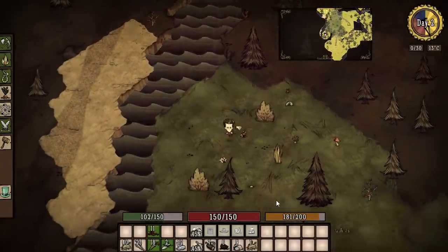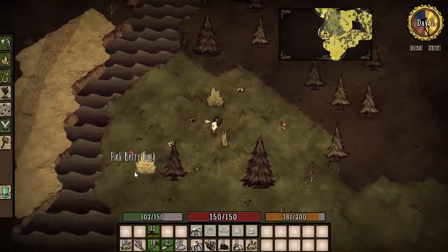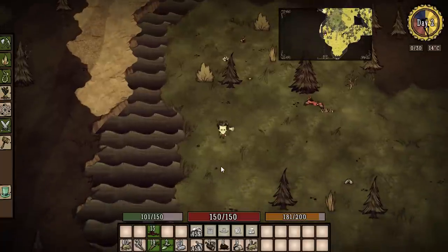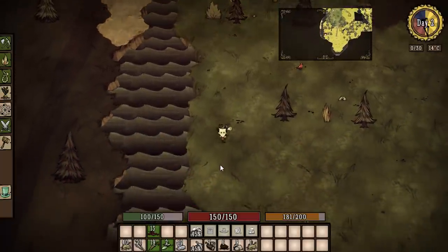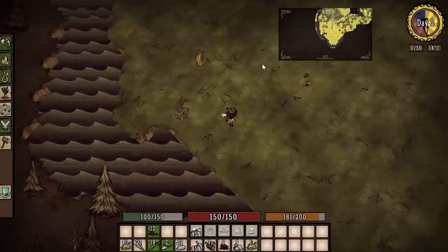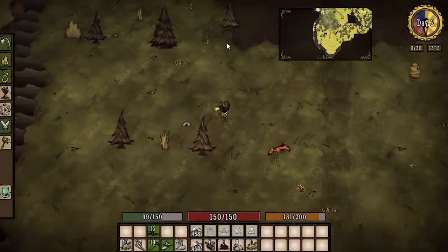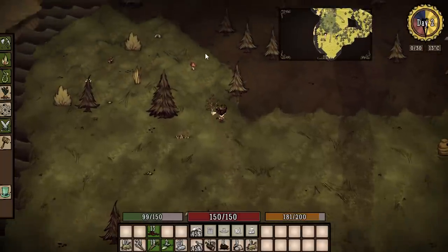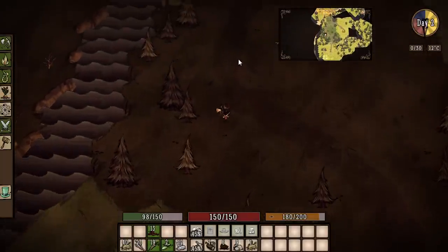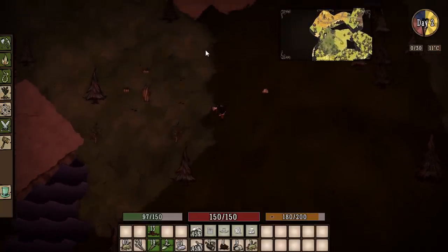We also found a bunch of beehives - pretty cool. We went through a few torrential downpours. I'm going to keep exploring to find a cool base camp spot. We've collected a lot of resources, which is awesome - something I never really did in the last game. We got a full stack of grass, 19 carrots, 13 berries, and lots of wood too. Wood we can find all the time. I'll keep exploring and chit-chat with you guys in a bit.